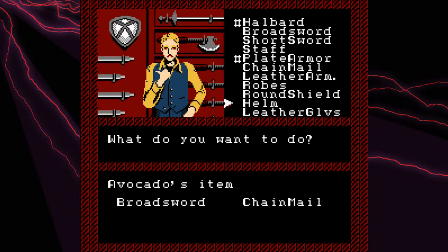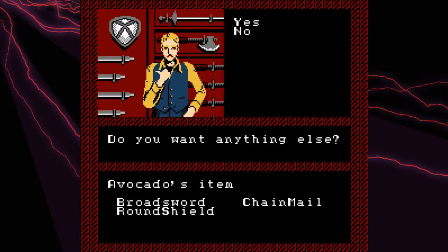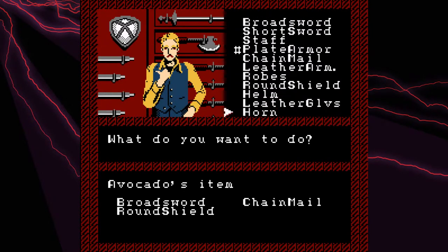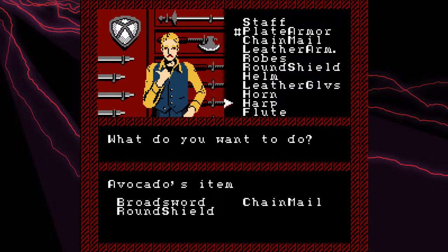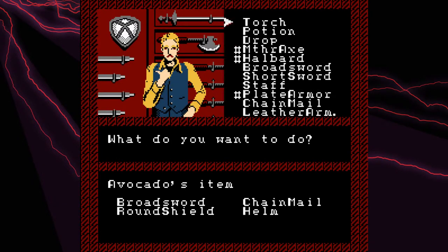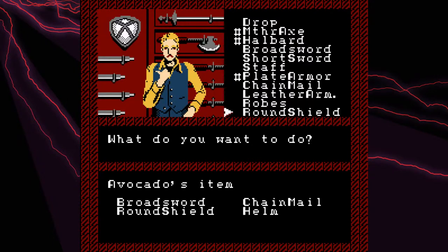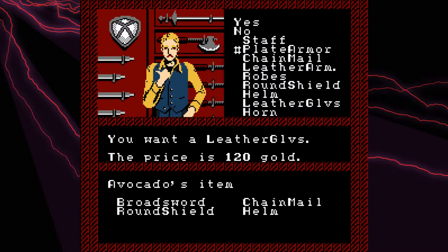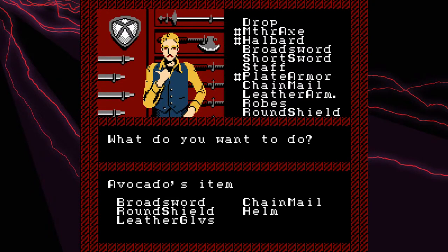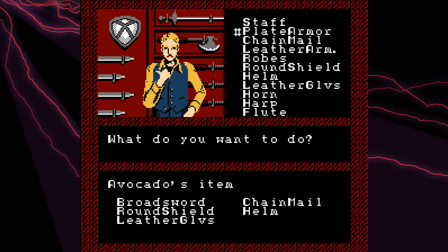We'll pick up a Broadsword and some Chainmail. We're essentially doing it just for that Mithra axe that we got and the Halberd, with the ability to cleave our enemies. And for our Bard we're going to need to pick up a musical instrument, so we're going to pick up a flute.